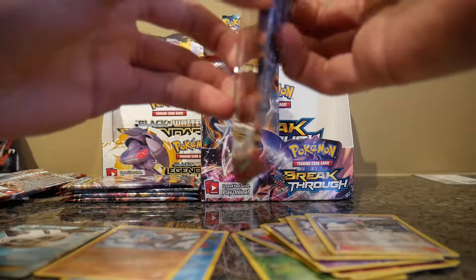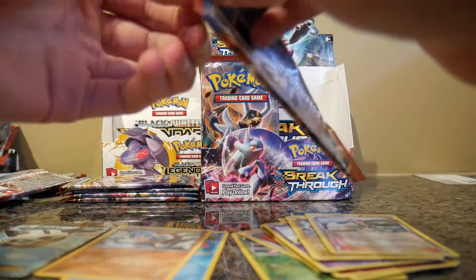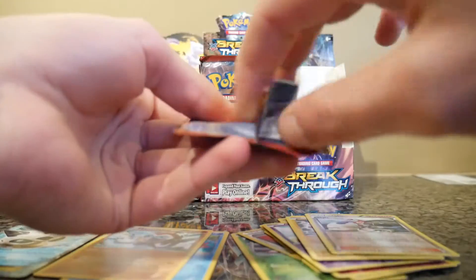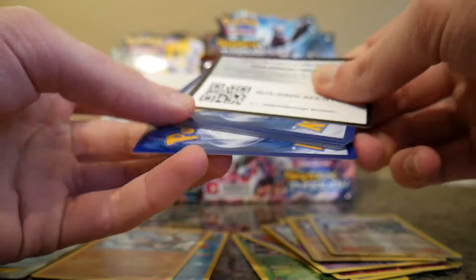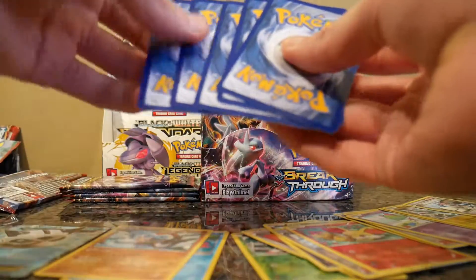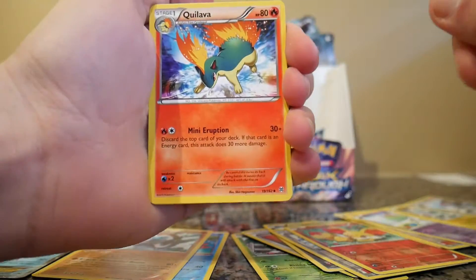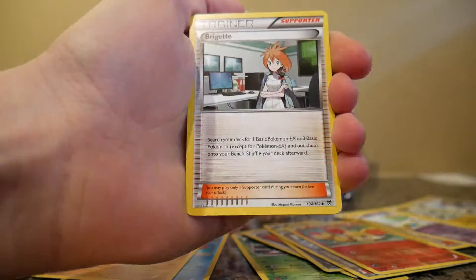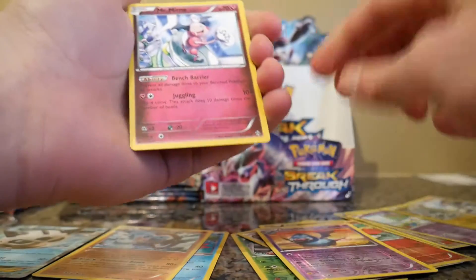So the last five packs from the right side. Looking for Vulpix. Glaceon, Vanillish, Brigette, Reverse Holo Swoobat, and a Regular Rare Mr. Mime.